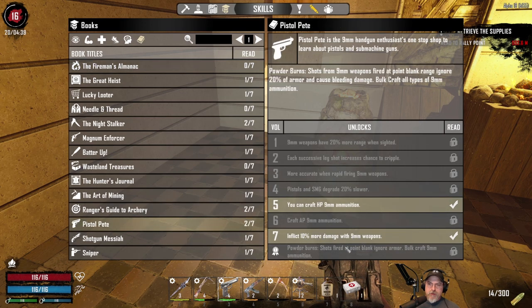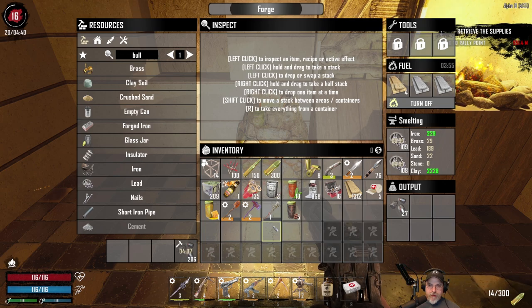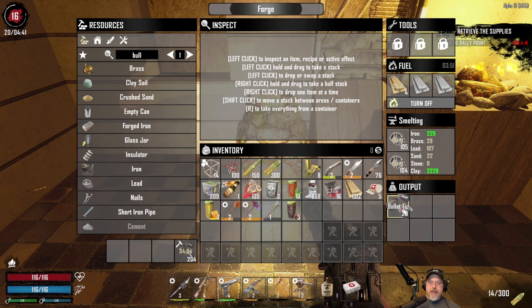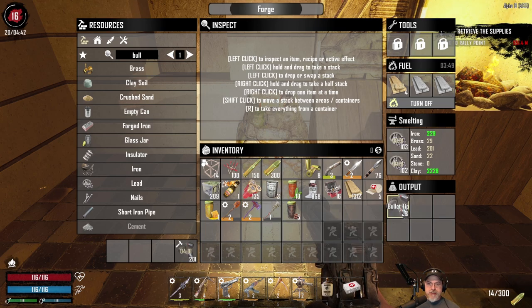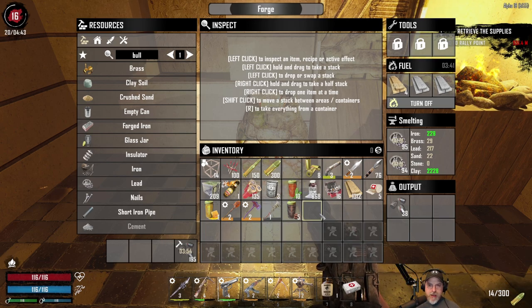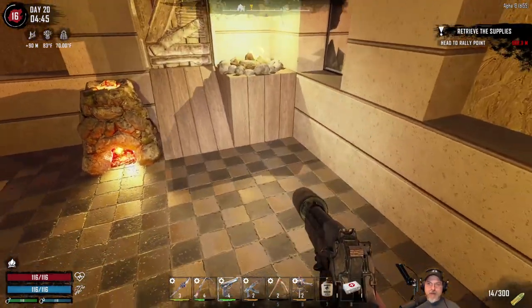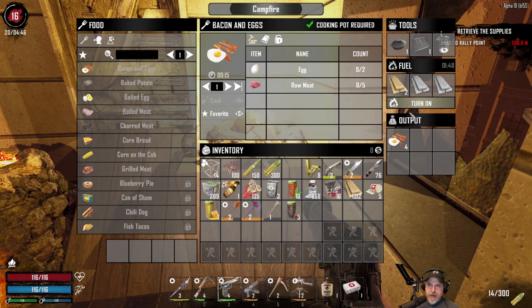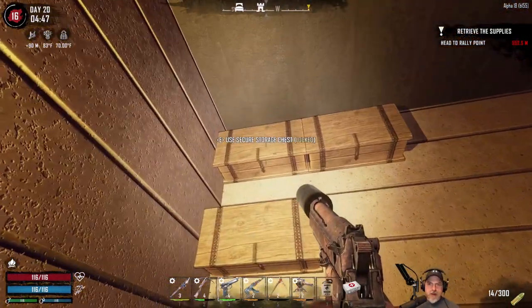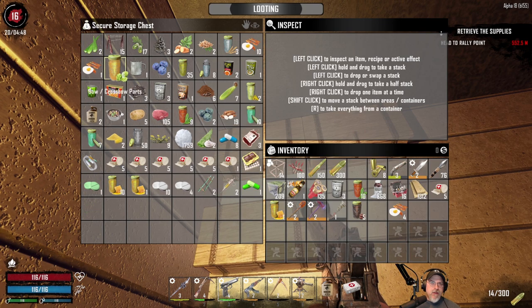It inflicts 10% more damage with 9mm weapons. So basically I want to make up about 100 bullet tips, because it takes two bullet tips per bullet on the holopoint. That'll give us 50 rounds of holopoint, and we'll play around with those and see how well they do. Otherwise we're doing pretty good. I'm cooking some bacon and eggs in here too. Let me just finish up those bullets and then I will meet you at the quest location. We'll do that and then turn that stuff into the trader and make ourselves some holopoint ammo.